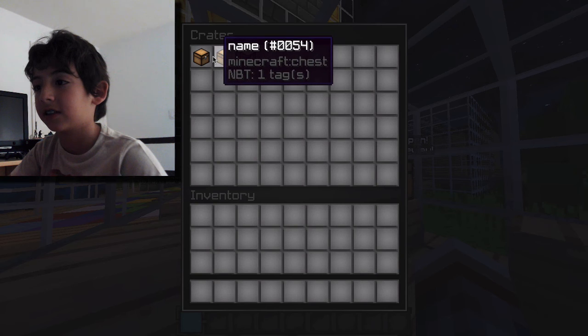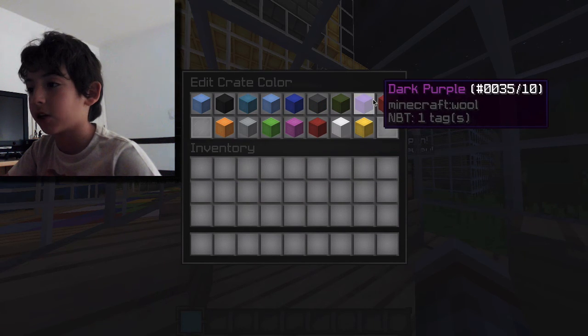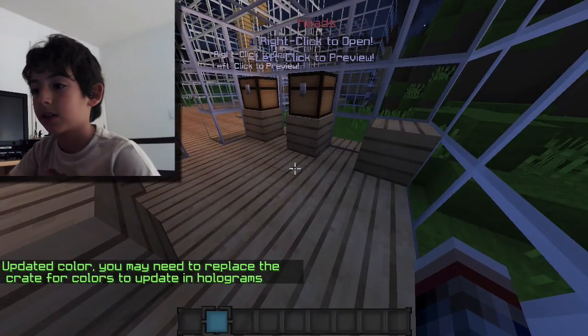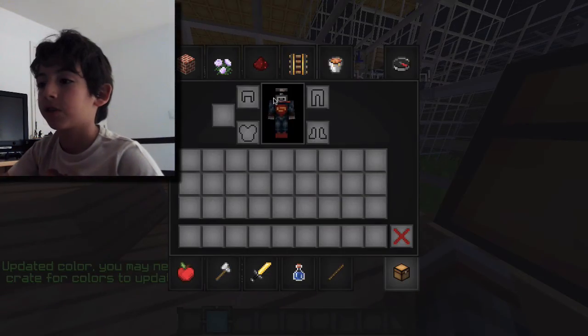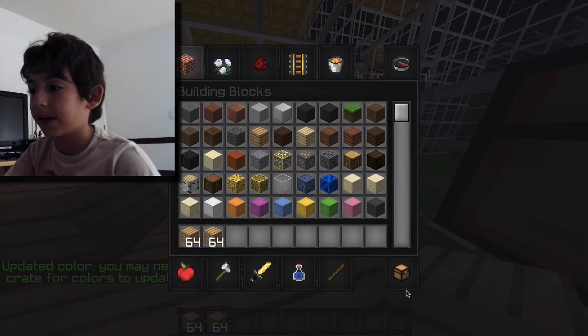Try to find the name and first off edit the crate color. I am going to go for dark purple. I have dark purple now. You want to find some stuff that you can win from it.